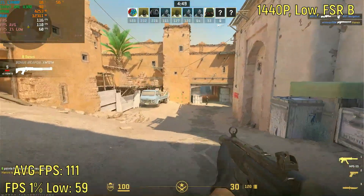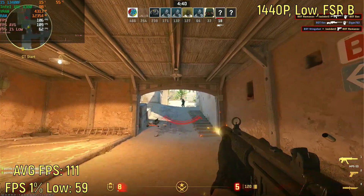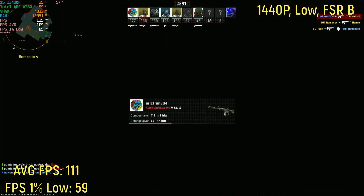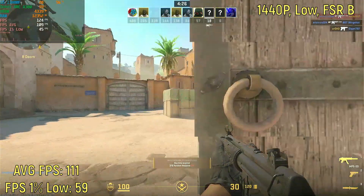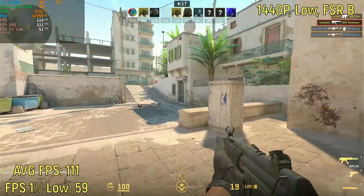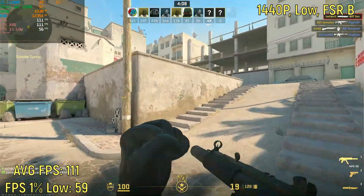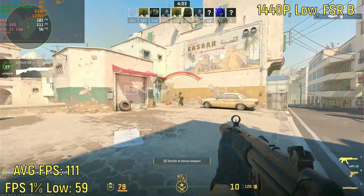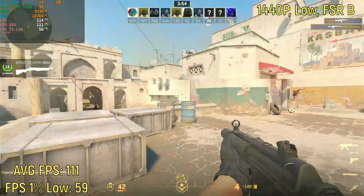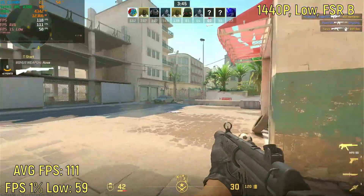I also decided to try 1440p. Since this graphics card is modern — not exactly a fast one, but modern — some people may be playing at 1440p. At 1440p on the low settings with FSR set to balanced, it was getting 111 frames per second on average with a 1% low of 59. FSR actually looks good on balanced at 1440p. I highly recommend just playing at low settings all the time in this game, because I can't really tell much of a difference between low and very high. At 1440p I can't really recommend anything higher than low, since you want the best frame rate possible. Low settings with balanced FSR tends to be the way to go, giving you a nearly 120 frames per second experience, which is excellent.